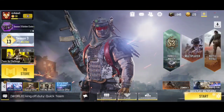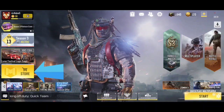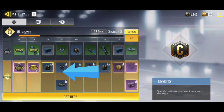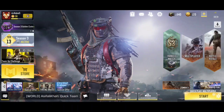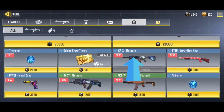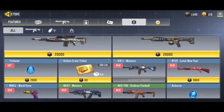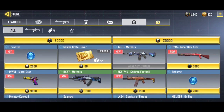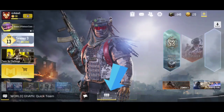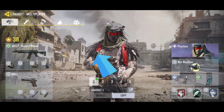Hello friends, welcome to another video. This video is for beginners. In this video I am going to show you how you can exchange 10 golden crate tickets with one store crate ticket. I have already bought four golden crate tickets and now I have accumulated 10 golden crate tickets, and I am going to exchange them with one store crate.